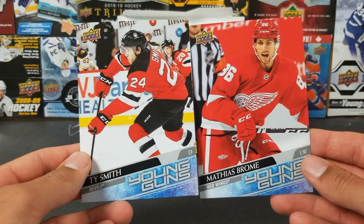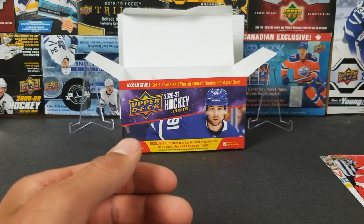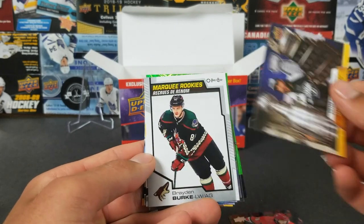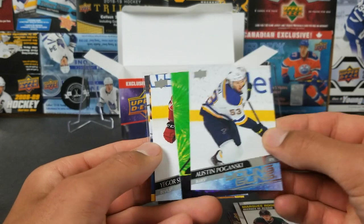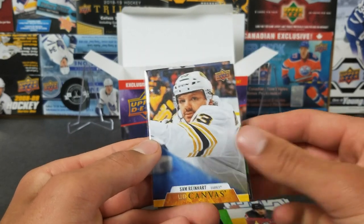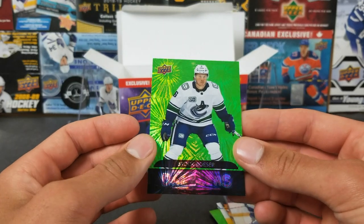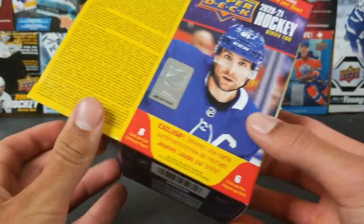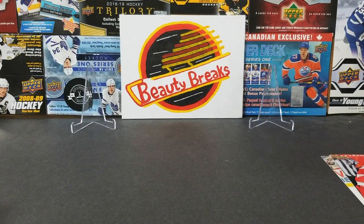Recap of both blasters: two oversized Young Guns — Ty Smith (pretty nice) and Matthias Brome (pretty meh). Four regular Young Guns across both blasters. Highlights: Nils Hoglander Young Gun, Brock Besser green Dazzlers, Victor Hedman canvas, Brayden Burke Marquee Rookie, Sam Reinhardt canvas, Igor Sharangovich Young Gun, Poganski and Lorenz Young Guns. That's our first retail Series Two break — two more blasters coming, plus Ethan has a retail box. Thanks for watching!